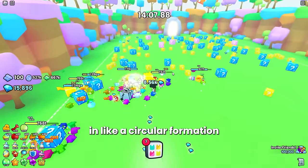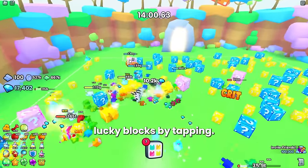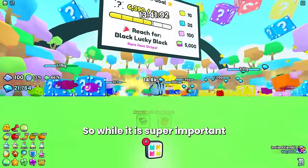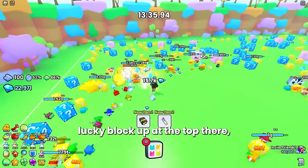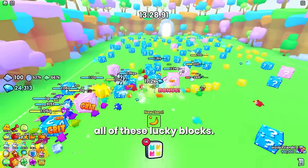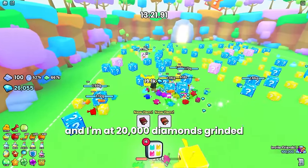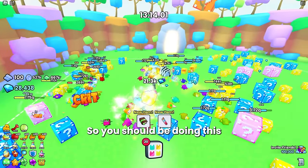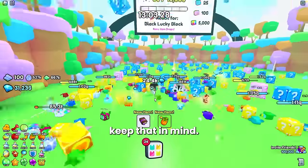You're basically going to walk in a circular formation in this area while breaking the pink lucky blocks by tapping — this is the best way to maximize destroying all of these lucky blocks. This area is actually best for the raw diamonds you get from breaking all of them. We were only a minute in and already at 20,000 diamonds, which is insane. You can't get this amount of diamonds anywhere else on the map, so do this lucky block area every three hours when it lets you.